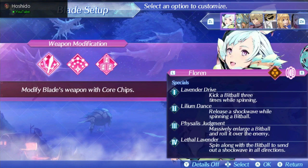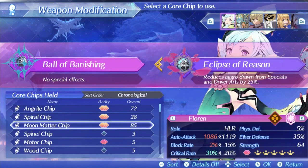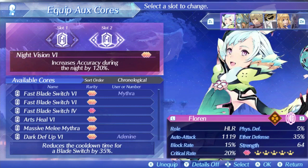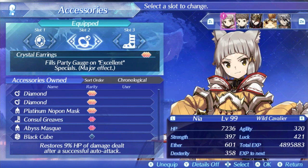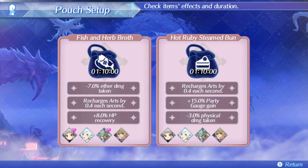For setup, I'm running the Tachyon chip for the marginally higher auto attack for extra healing, and because I don't think crit rate is valuable enough on Florin to warrant a Moon Matter chip. For aux cores, Florin is already not going to be doing much damage, so I'd stick with more supportive team options like Affinity Max Barrier and Night Vision so he can hit his attacks. Barrier is good for giving an overheal to the entire team. For accessories, I have a very supportive build: Burst Symbol to increase the entire party's chain attack power, Crystal Earrings to get a huge amount of party meter when we get an excellent special, and Survivor's Footgear so Florin can never die. For pouch items, recharge is always good, and extra party meter gain is very useful — stuff like Victory Smoothie and Hot Rue Steam Bun that offer both these effects are very good items.